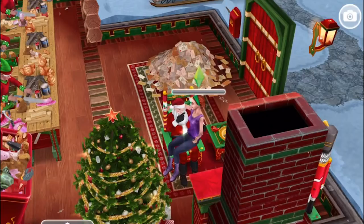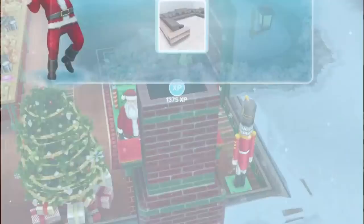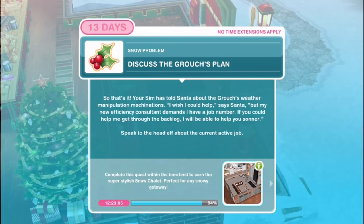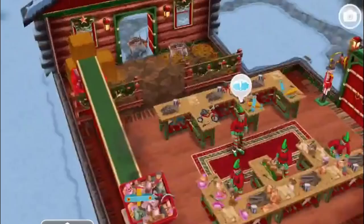Congratulations! You've completed the eleventh set of goals in the Snow Problem Christmas quest and earned chalet U-shaped couches - these are massive. Discuss the grouch's plan. Your sim has told Santa about the grouch's weather manipulation machinations. I wish I could help, says Santa, but my new efficiency consultant demands I have a job number. If you could help me get through the backlog I will be able to help you sooner. Speak to the head elf about the current active job - seems these days even Santa has KPIs.